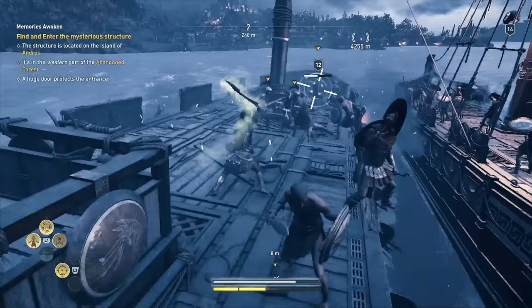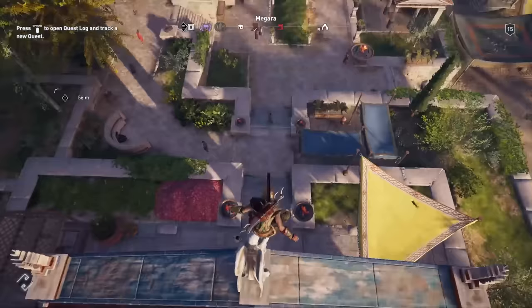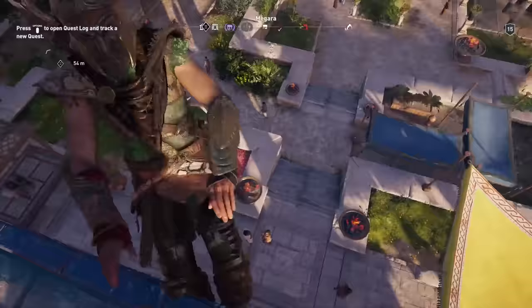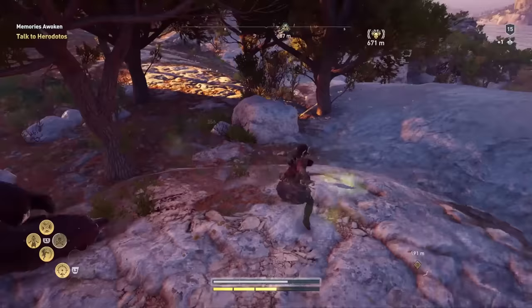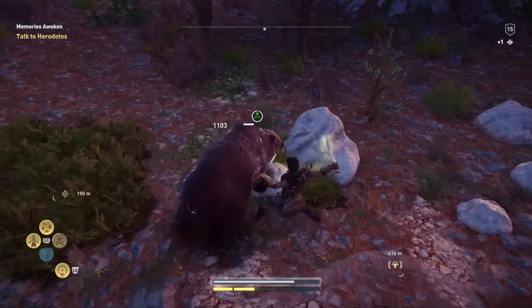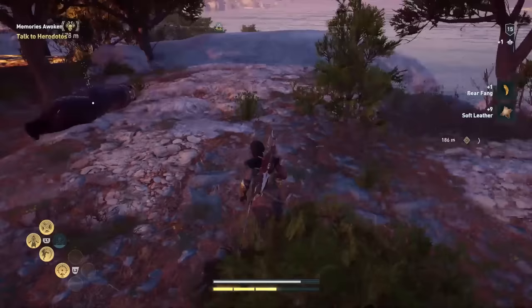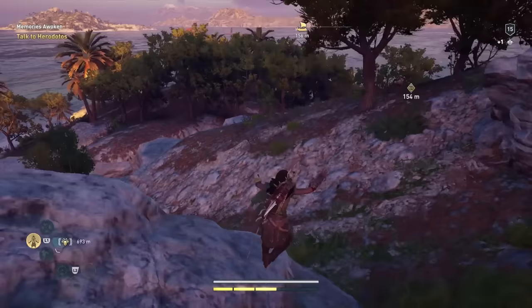And finally, this last one isn't really a thing you absolutely have to know, but it's just nice to know — sometimes if you're climbing down from a synchronisation point rather than doing a full-blown leap of faith, you'll do a little backflip with a tuck at the end, and it's really fun. There are lots of little details in Odyssey, and this is one of my favourites. The other, in case you've forgotten, is the Spartan Kick. And there you have it — 13 things you need to know when starting Assassin's Creed Odyssey. Hopefully you'll find some of them useful. Keep your eyes peeled for more videos on Assassin's Creed very soon, because I think I'm going to be playing this one for quite a while. Do like and subscribe for plenty more from Eurogamer, and thank you very much for watching — have a lovely day.